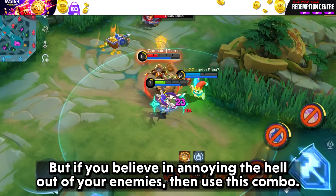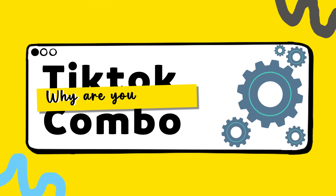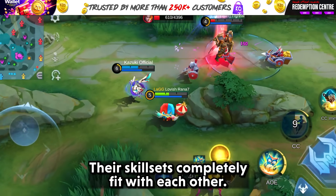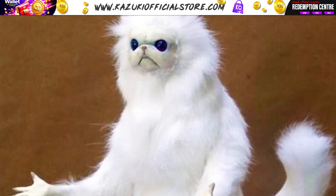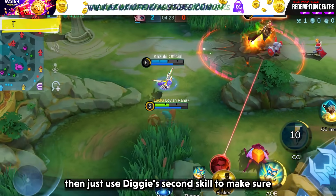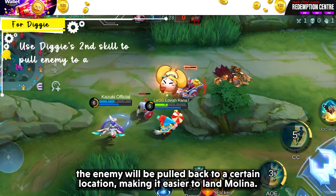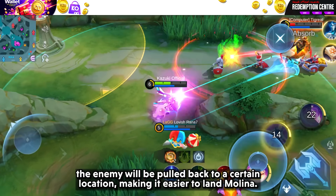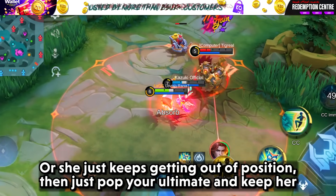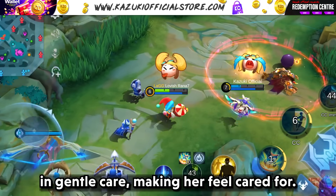But if you believe in annoying the hell out of your enemies, use this Why Are You Running Combo — possible with Diggie and Nana. Their skill sets completely fit each other. If your Nana keeps missing her Molinas, just use Diggie's second skill to make sure the enemy is pulled back to a certain location, making it easier to land Molina. Or if she keeps getting out of position, just pop your ultimate and keep her in gentle care, making her feel cared for.